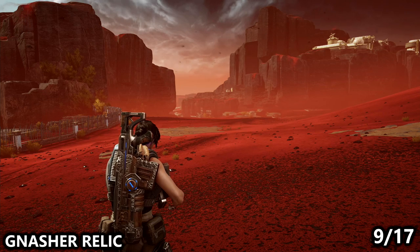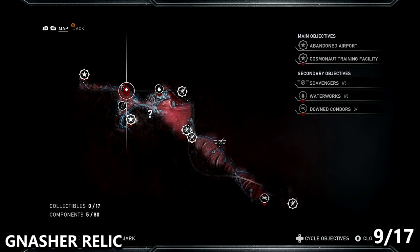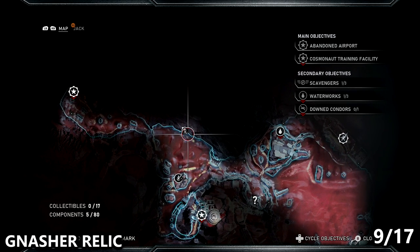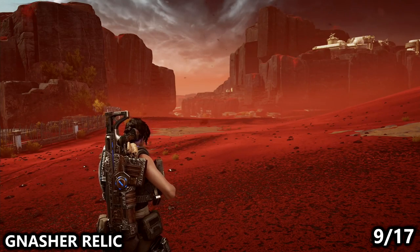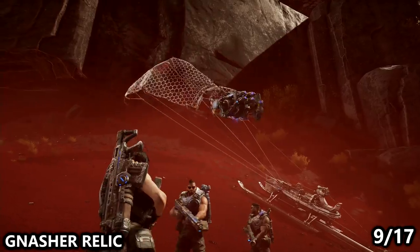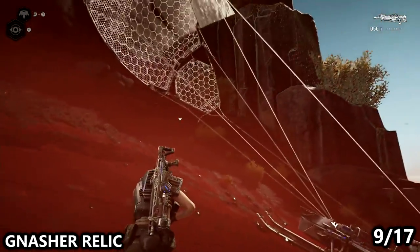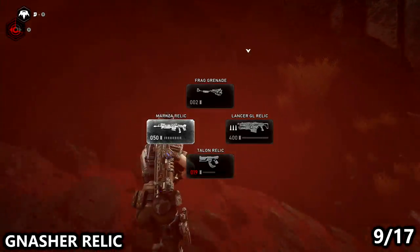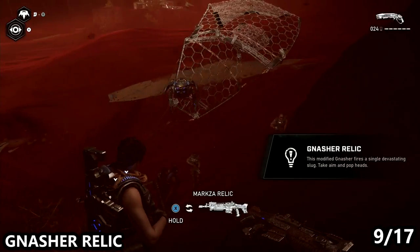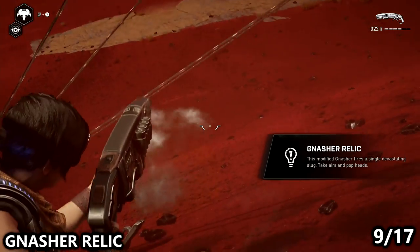Next up, we have every Gears fan's favorite weapon, the Nasher Relic, found in Act 3 near the very beginning. This one can be found near the north border as the map starts to open up. Special thanks to JamesFru or WookieGaming on Twitter for helping me with this location, as I was stuck finding my last relic weapon for almost a day and a half. The Nasher Relic variant basically allows you to shoot a slug instead of the regular shotgun spread. This sounds really good, but doesn't work in action as well as you would hope, as the slug doesn't have much distance and doesn't do as much damage as you'd hope.